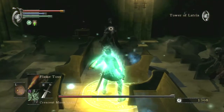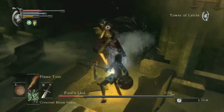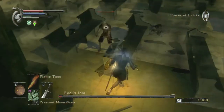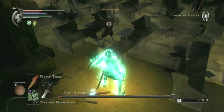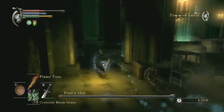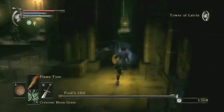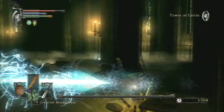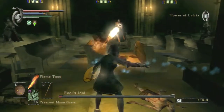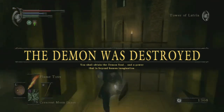Let's do it. Right there. Okay, that was a bad idea. Luckily, I have enough HP to survive that. Okay, he's facing the real one — right there. That's the real one. Finish with Flame Toss, let's go. Let's destroy it.